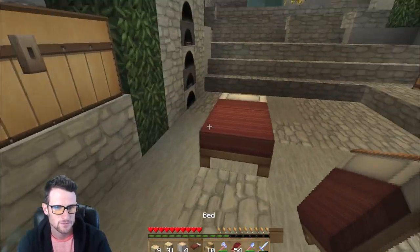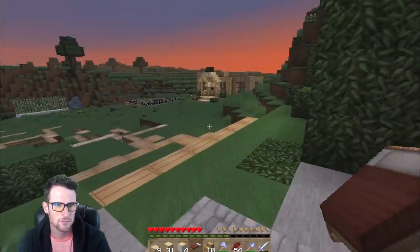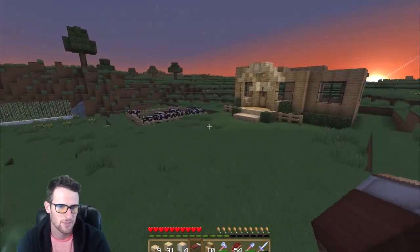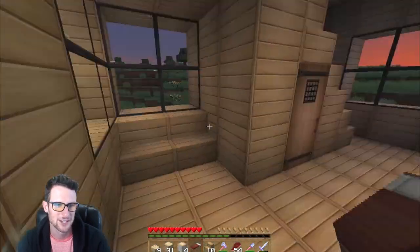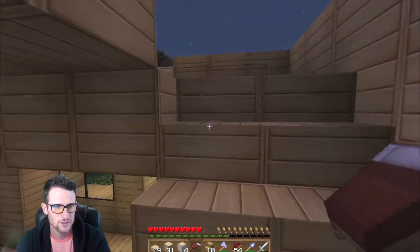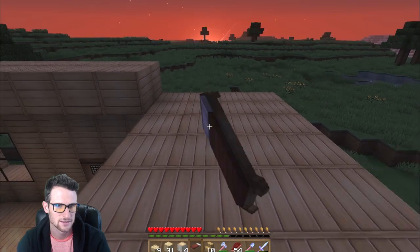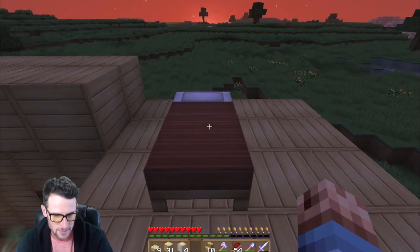Oh, sad times, I'm gonna miss the cave. Let's head back over here. We're probably gonna put the bed on the second floor, so I'm gonna make a bedroom up there and it's gonna be kind of a living room. I don't think we'll do a kitchen down here, but for now we're just gonna put the bed. Let's just put the bed right here for now. So we're gonna go to sleep.